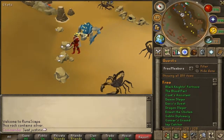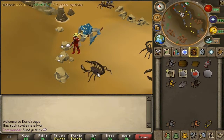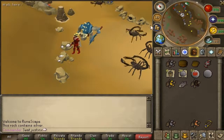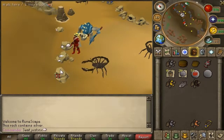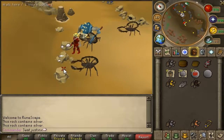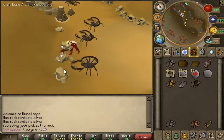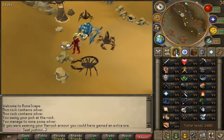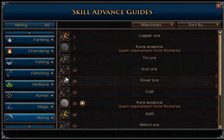Hello, Justin here. This is how you mine silver. You look for one of these rocks — you look for a white rock right here — and then you click 'mine rock'. This requires level 20 mining.